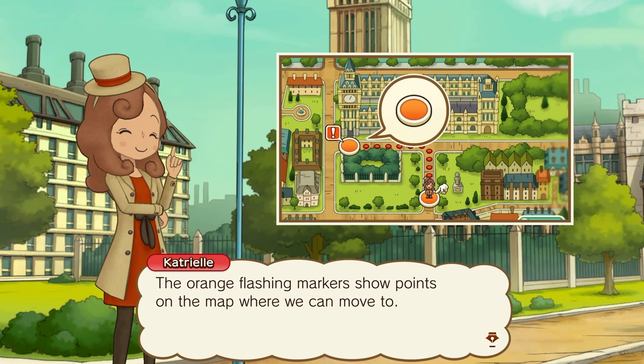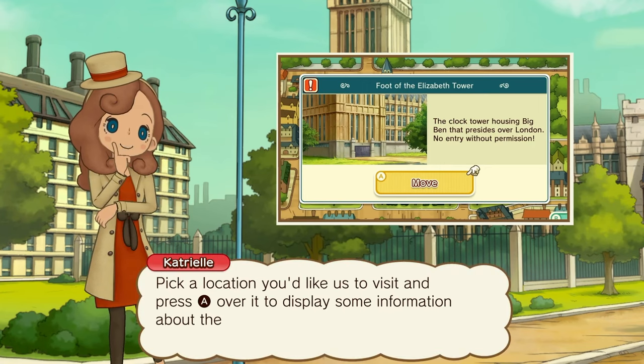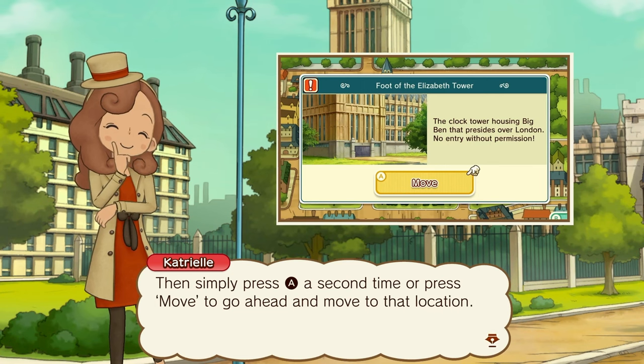The orange flashing markers show points on the map where we can move to. Pick a location you'd like to visit and press A to display some information about the place. Then simply press A a second time or press Move to go ahead and travel to the location.